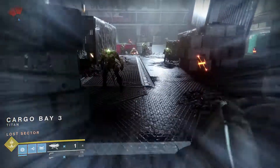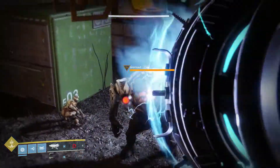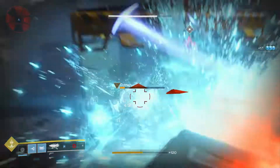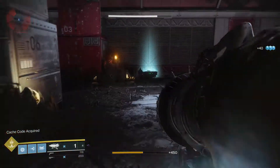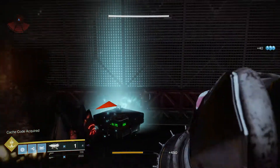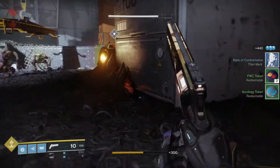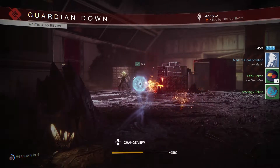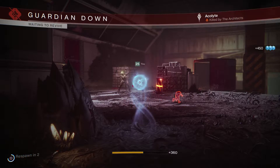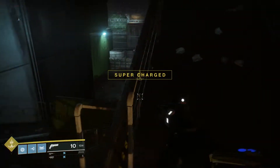The boss spawns right here. The chest is up top there — don't worry about it, we'll pick it up in a bit. So I just picked up my heavy brick. Open the chest and kill myself.